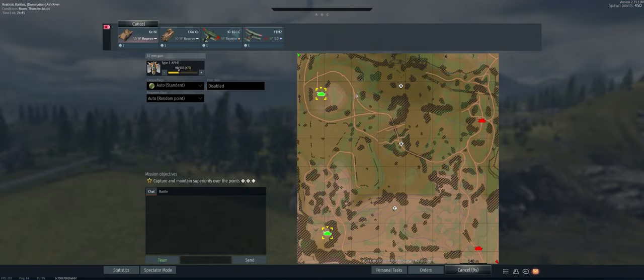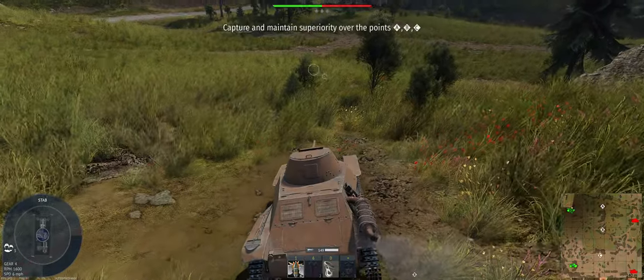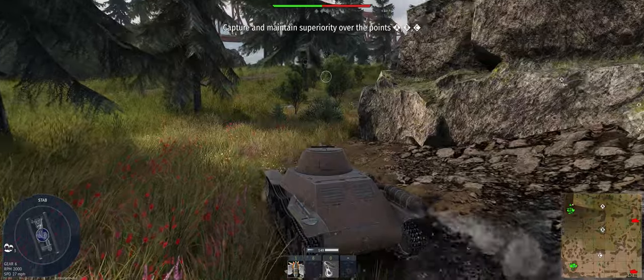All right, map is Ash River. We've got the side I don't prefer as much but that's okay. We're going to go top spawn and essentially go right about here — sit behind these rocks that allow us to snipe at Chuckles and kind of keep an eye on what's happening at Bravo. Let everybody else worry about Alpha.